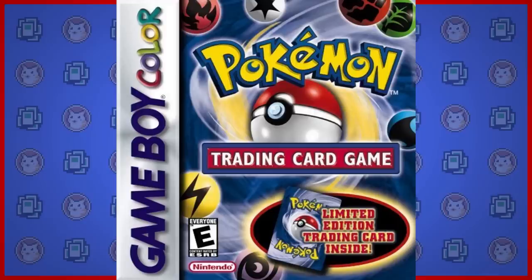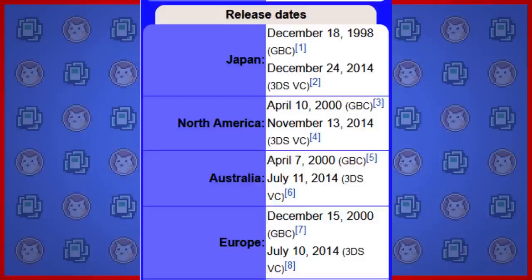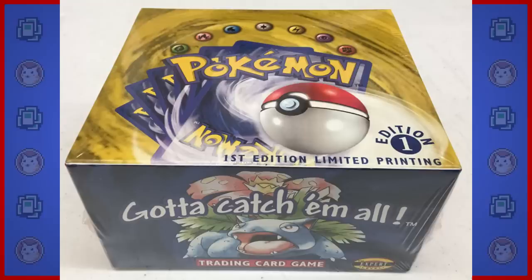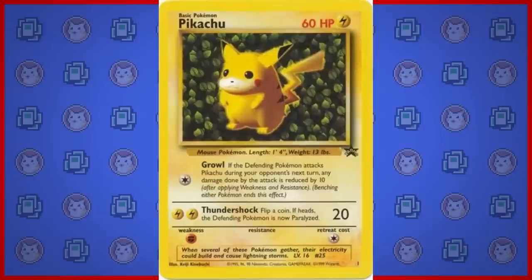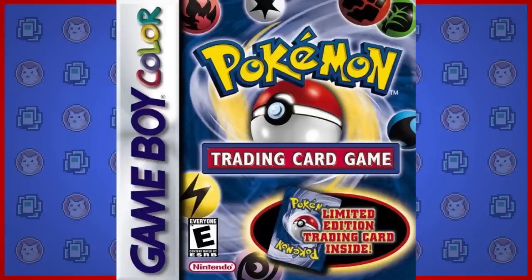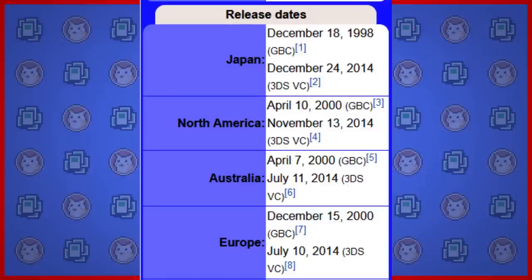I will be mentioning the only two physical cards that didn't make it to the GBC. But the first thing I want to mention is the time period that the GBC game was released: December 1998 in Japan, April 2000 in North America and Australia, and then December 2000 in Europe. It only contains cards from Base Set, Jungle, and Fossil expansions as well as promo cards and, as we'll get into, exclusive ones.